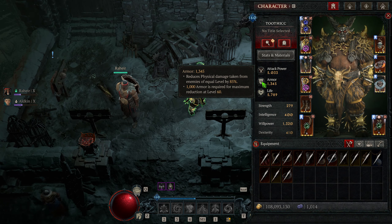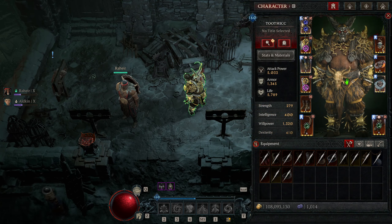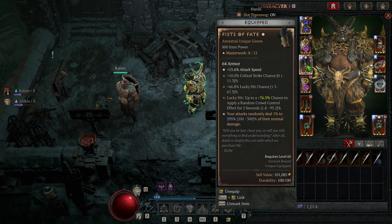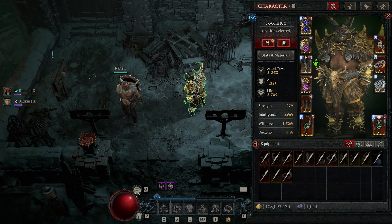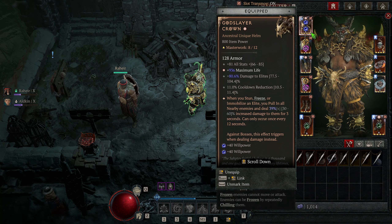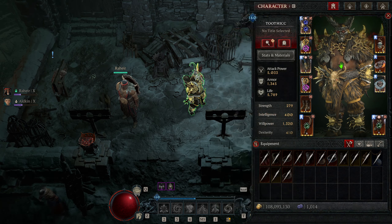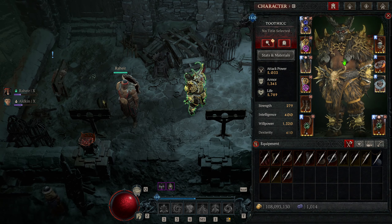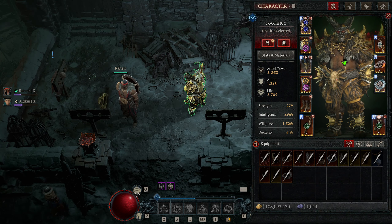We already went over our uniques — you don't need them, but they make the build better. You can replace all of these uniques with either defensive legendary aspects or general damage-increasing legendary aspects. For example, if you're not using Fist of Fate or the Mjolnick Ring, just get the legendary aspect that increases your damage based on your Fortify — that'll give you a massive damage increase.